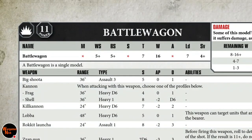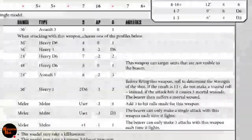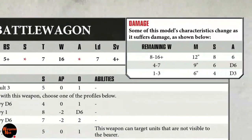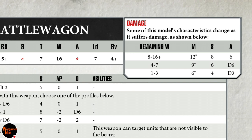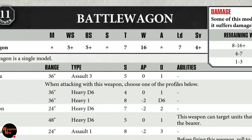It's power level 11, weapon skill 5+, ballistic skill 5+, toughness 7 — which is decent — 16 wounds, which is also decent, leadership 7 which is mostly irrelevant, and a 4+ save. Between 8 and 16 wounds you're at strength 8 with 6 attacks; between 4 and 7 wounds strength 6 with d6 attacks; 1 to 3 wounds strength 4 with d3 attacks. Even if you take a full lascannon to the face and suffer all six wounds, you're still going to keep plowing forward, which is always good.